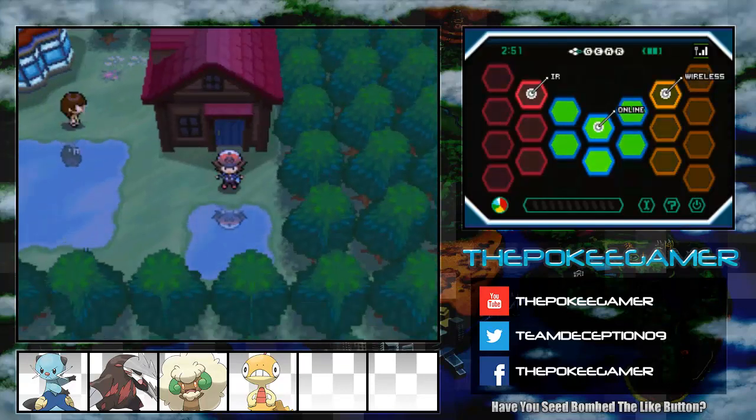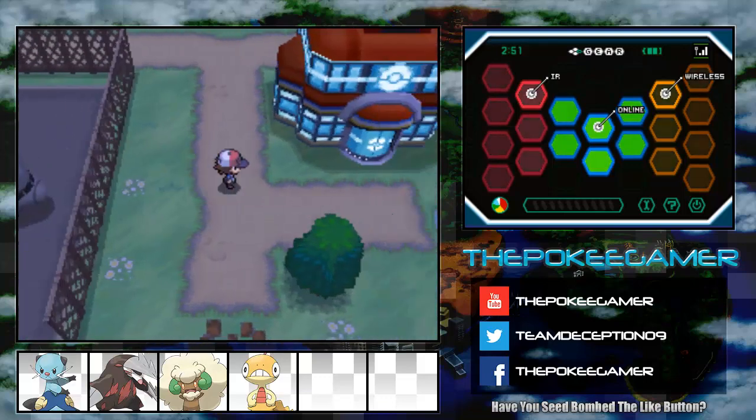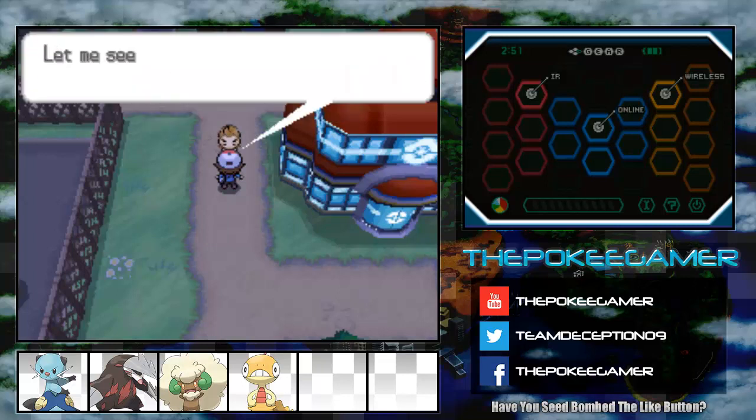Back in Driftveil, that one NPC was asking for a specific Pokemon move. If you brought a Pokemon with that move there, you would get a free Heart Scale, which would allow you to reteach moves. And this guy here is Professor Juniper's father, if I remember correctly. Yeah, he's her father.